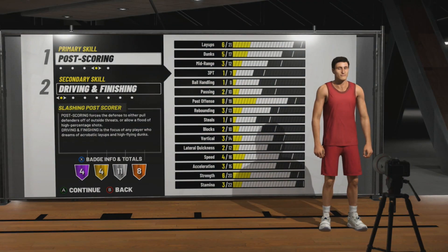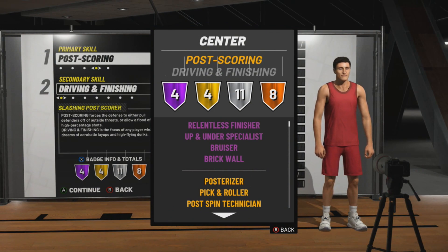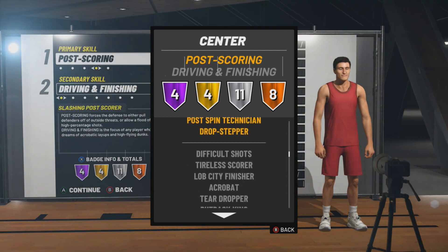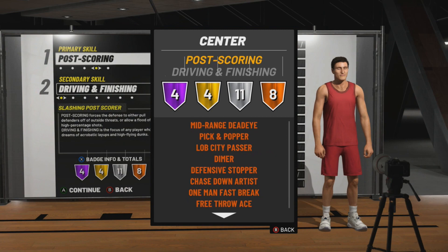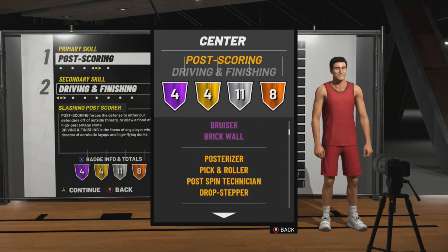The Post Scoring Athletic is the number one dominant build in the game. A sacrifice build is like a Pure Glass — you're sacrificing your offense so you can set big bodies and get rebounds for teammates. A defender is also a sacrifice build. But the Post Scoring Slasher gets Relentless Hall of Fame, Bruiser Hall of Fame, Brick Wall Hall of Fame, Posterizer gold, Pick and Roller gold, Post Spin Technician gold, Drop Stepper gold, Difficult Shot silver, Acrobat silver, Hustle Rebounder silver, Rim Protector silver, Mid-Range Dead Eye, Pick and Popper, Dimer, and Defensive Stopper.